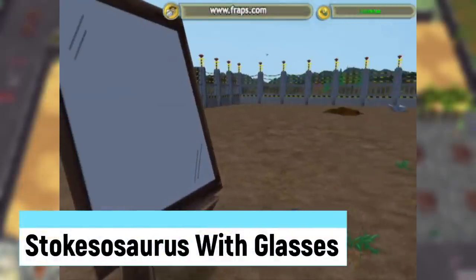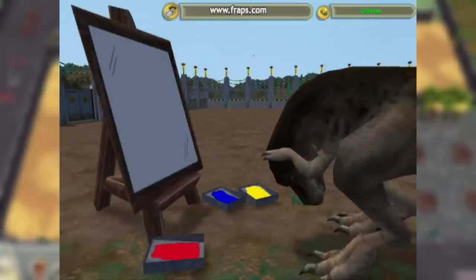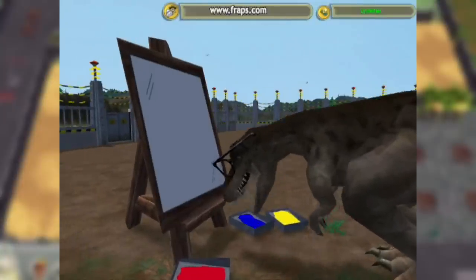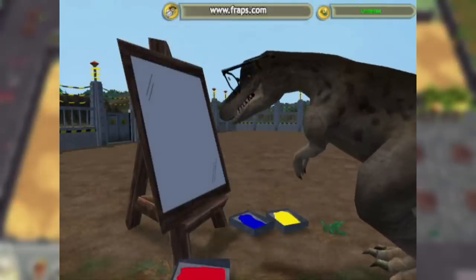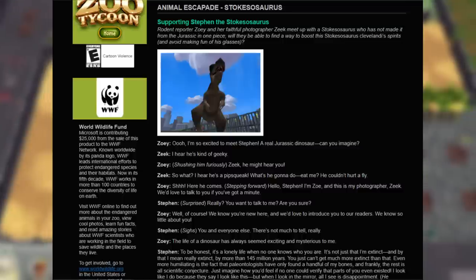Stokiosaurus with Glasses: another easter egg in Extinct Animals where, if you place a painting easel in its enclosure, the Stokiosaurus might sport dapper-looking glasses and begin to paint. This is hinted at in its Zoopedia page. A page on the website even featured an interview with the Stokiosaurus, where it explains wearing glasses makes it see better and look smarter.